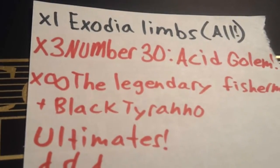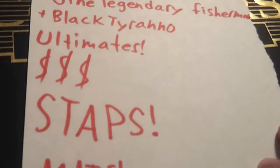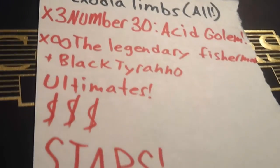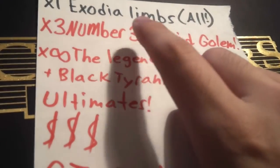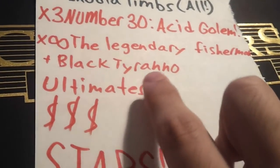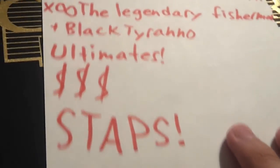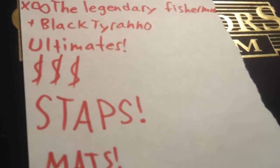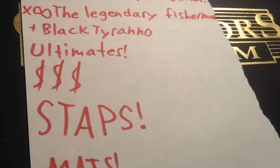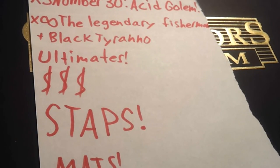My wants once again: Exodia limbs — I don't care if they're Ultra, Secret, whatever, I just want them except the head, I'm already getting the head. My main wants are stamps, Number 30 Acid Golem, Legendary Fisherman, Black Tyrannos, Ultimates, money, and mats. I really want mats — I could buy those from you. The one I want most is the Battle Pack mat, I value it at around five dollars, so don't start asking thirty.